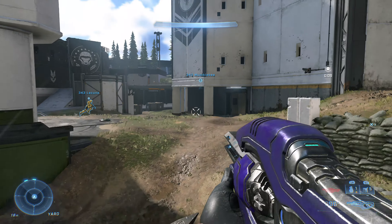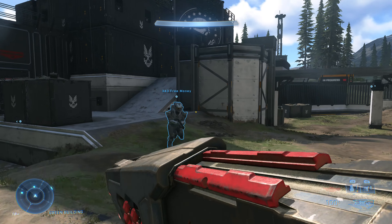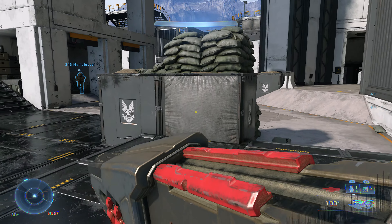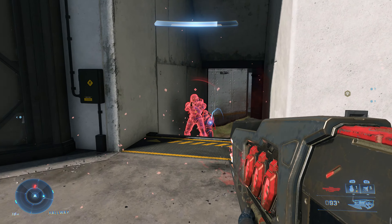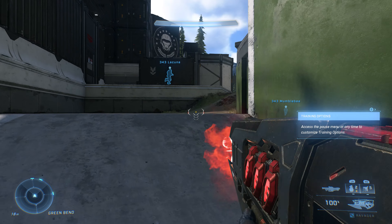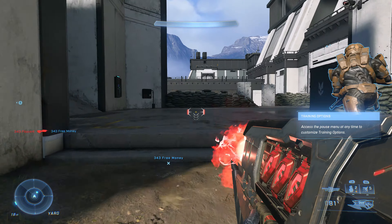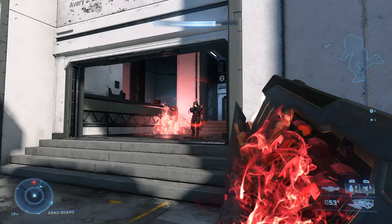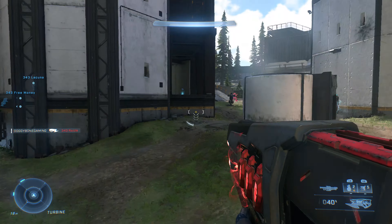We got the Pulse Cannon — I think I already used this one actually. Let's use this bad boy. Alright, let's try that weapon again. There was another charge-up. I don't think I can hold it forever but I'll pull the trigger down and find somebody. There we go — that's a fun gun.